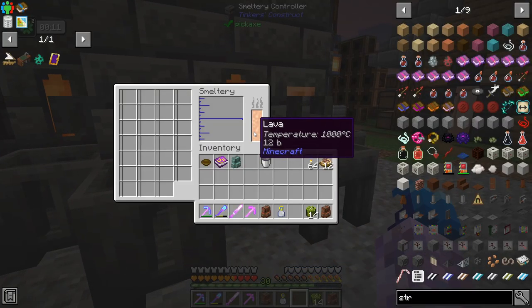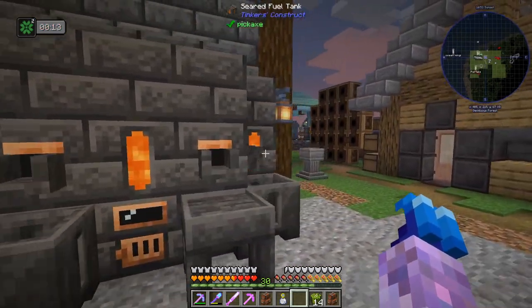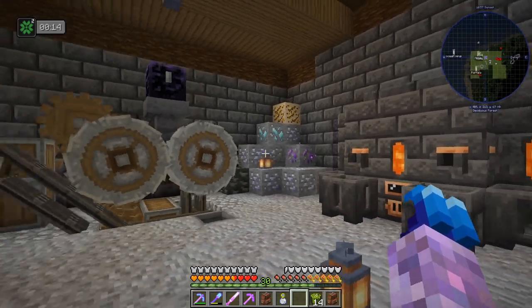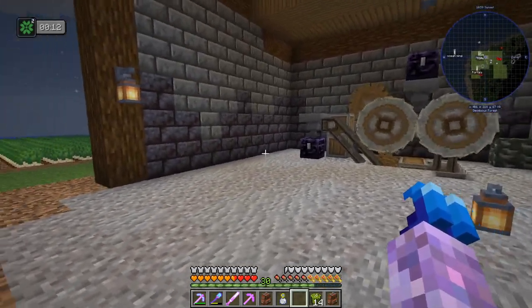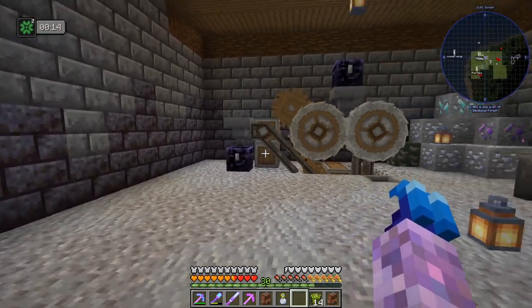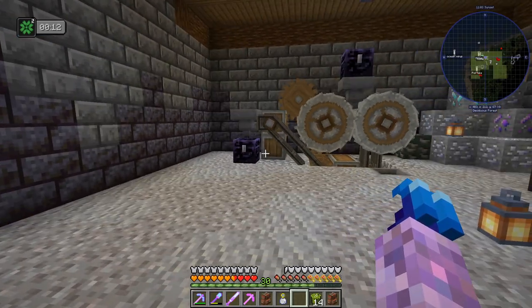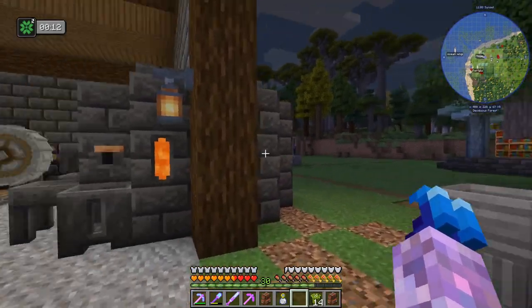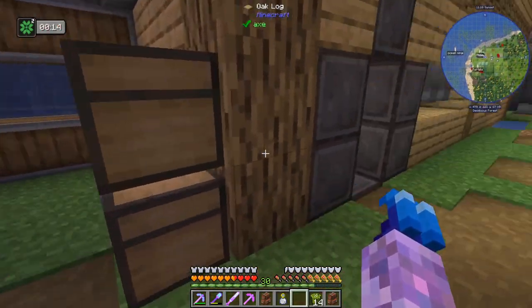Tinkers' smeltery - we've got three seared tanks and plenty of lava. Not a bad spot to put it. I still might set up ore washing over here - that might still be a thing that happens. But that's cool, we've got this smeltery. I'm not sure if we need to use it right now but let's find out.